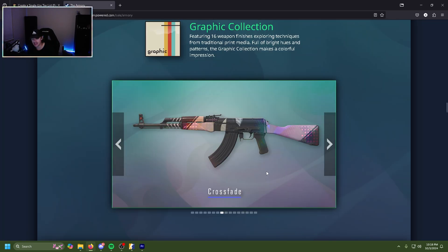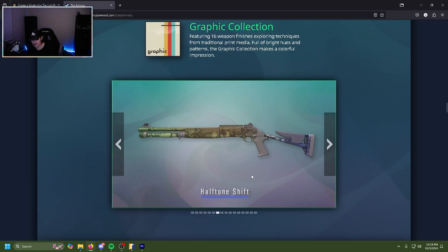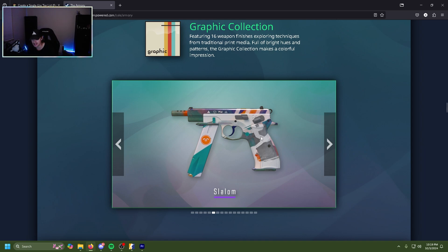The Crossfade AK — it looks like they just kind of threw stuff together. I want to like it but I just can't bring myself to like it. D tier. Same thing with the Halftone Shift XM — it's kind of just there, they kind of just threw stuff together. It looks like it wants to be a fade so bad, going from military-tone green to gray and then the gray goes to blue. It just looks like a vomit fade. D tier.